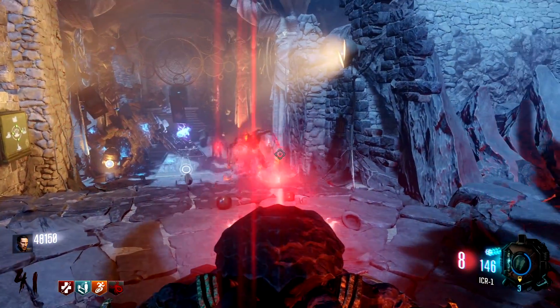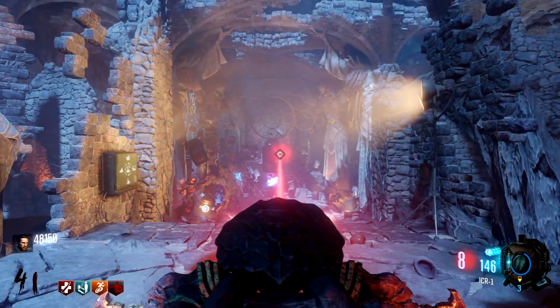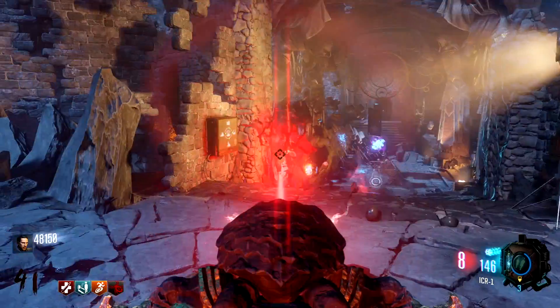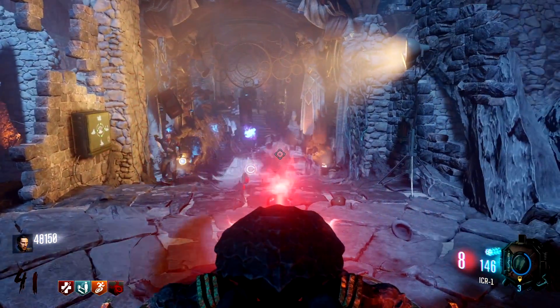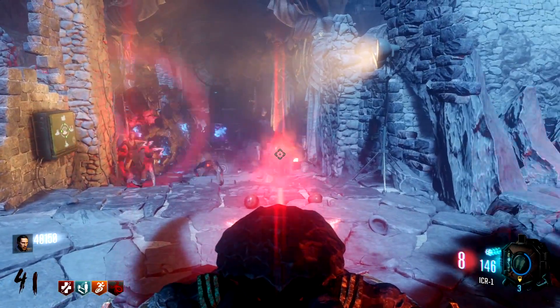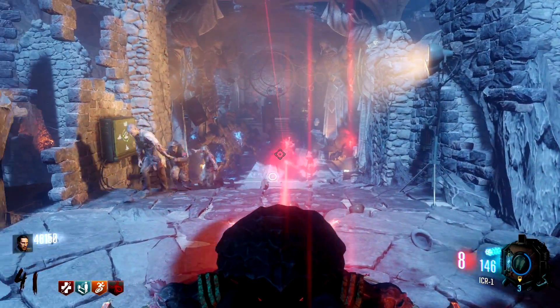Hey guys, it's Fusion back with another video. Today I'm going to be showing you two glitches that I found whilst playing the new map Revelations. This first glitch — what you guys are seeing here — is basically I went and hopped onto the Der Eisendrach turret, and basically the timer never ran out.